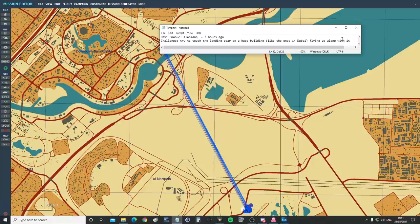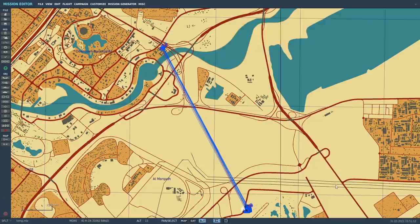So basically land on the side of a building and fly up with it, then detach yourself at some point. Is it possible? Everything I know about DCS slash aviation says no. We've tried this with the Inguar dam but we cheated using a Harrier with vectored thrust. So let's say no Harrier, no vectored thrust - we've done that already.